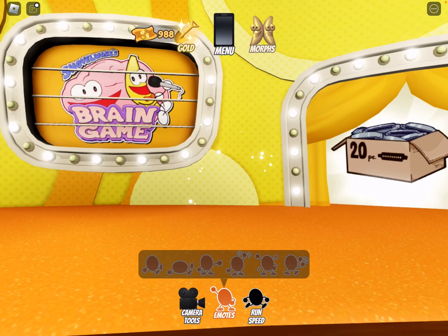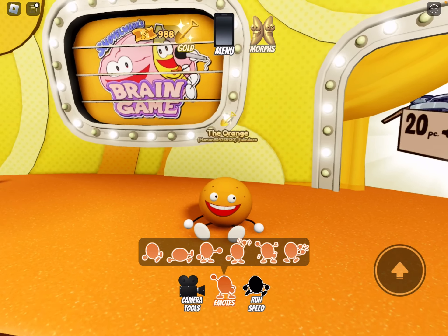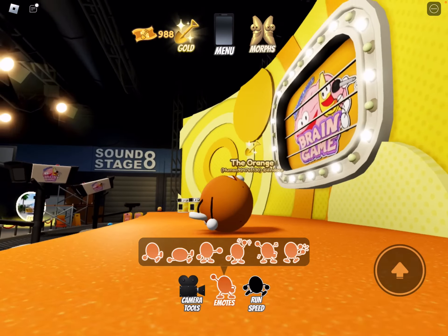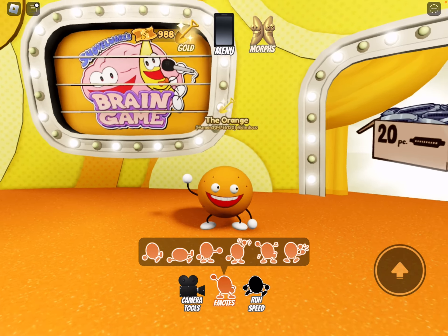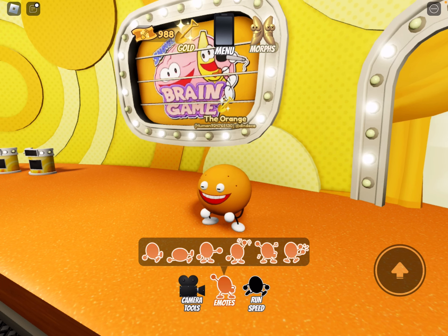Then there's the orange: sitting, laying down — his limbs are just dangling there — pointing, waving, and the dance — he's spinning — then he's not clapping in this one, he's laughing.